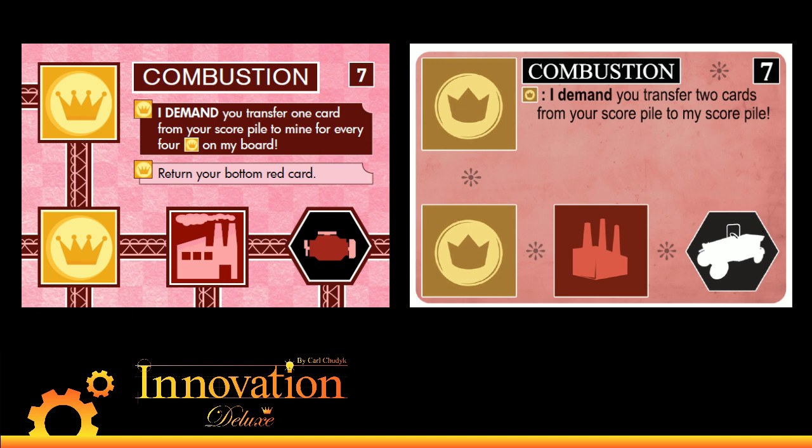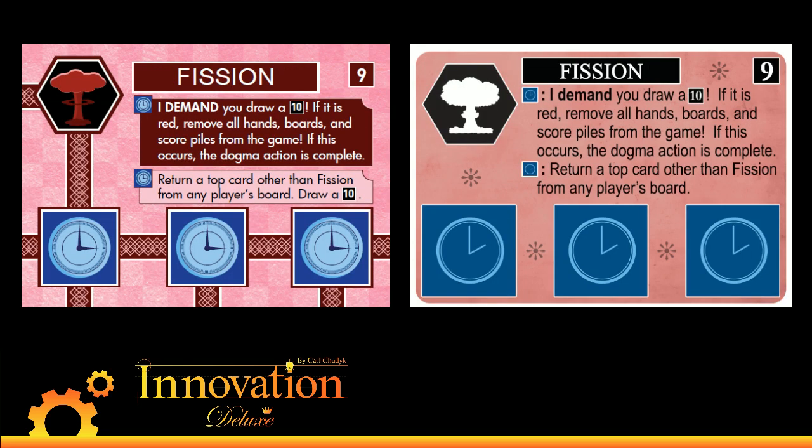The last card we're changing is a minor change to everyone's favorite card — it's Fission. Fission is the card that ruins everything. All we're changing about Fission is that the non-demand effect now also lets you draw a 10, which means you get a little benefit out of it just by activating it, and it makes Fission more interesting to use. If it blows up, it blows up. We tried some other things, but this is the simplest change — a very minor tweak to make it more powerful. It should get used more, and who doesn't like nuclear war?